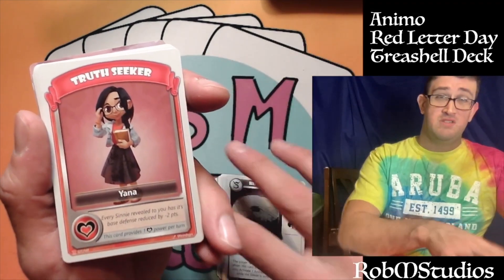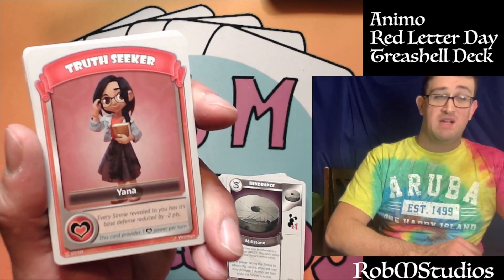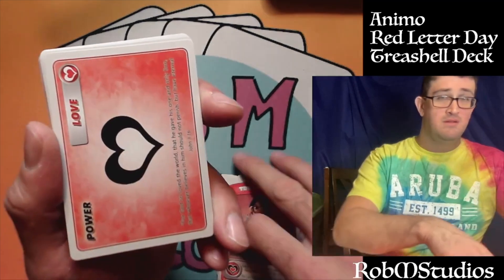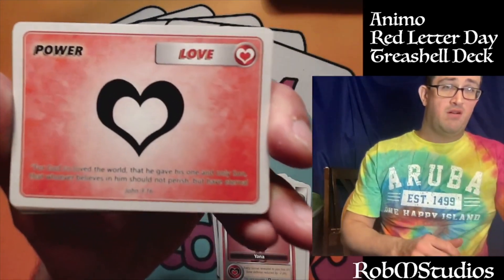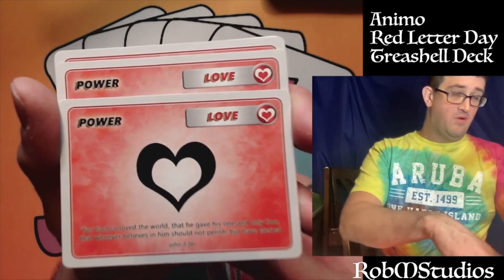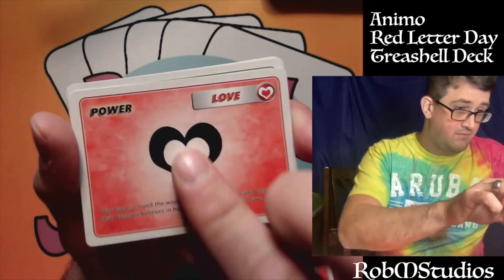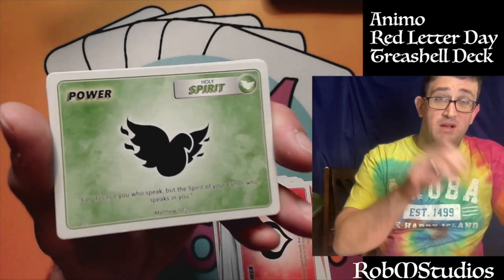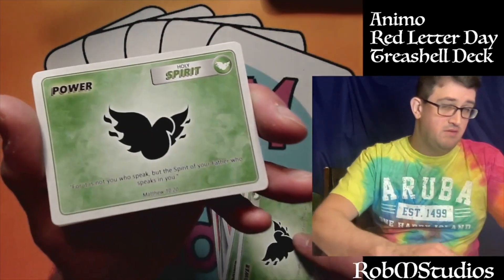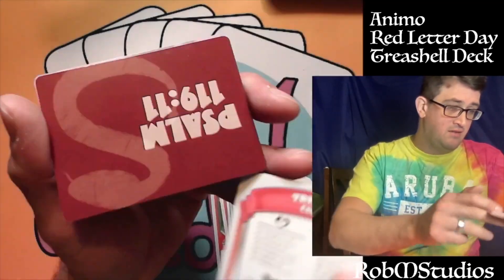There's our Truth Seeker — Yana. Every Cinnie revealed to you has their base defense reduced by two, and she provides one Love Power per turn. Speaking of Love Power, there's our Love Power card — I believe we have four of those. And we've got our Holy Spirit Power card — I believe we have three of those in this deck, for a total of seven power cards.